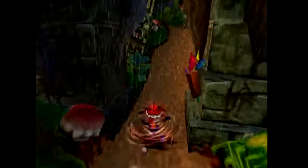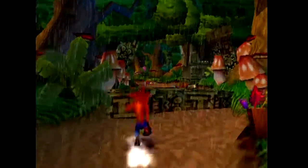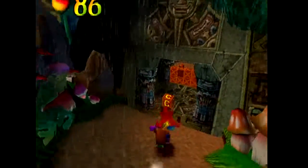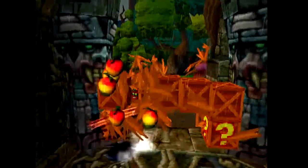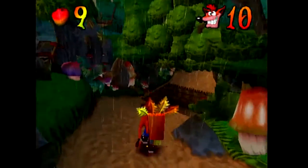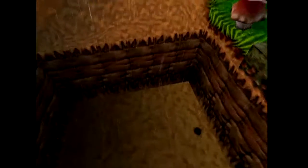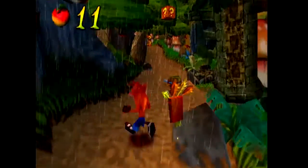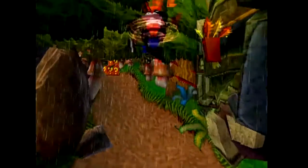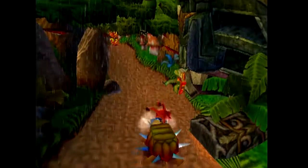What see-through platforms you need coloured gems for is pretty obvious because they'll be coloured in a specific color. It's a bit like in Crash 1 where you kind of saw a coloured gem platform shrink as you went nearer, but with this game and Crash 3, it's basically just see-through.